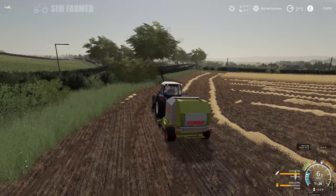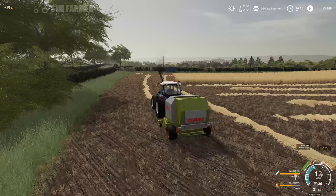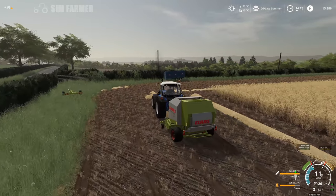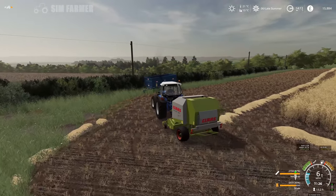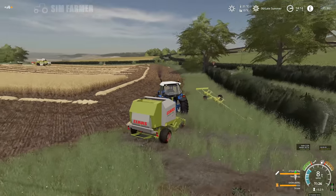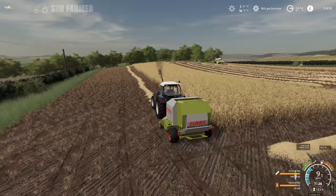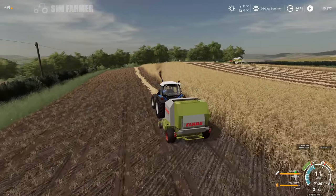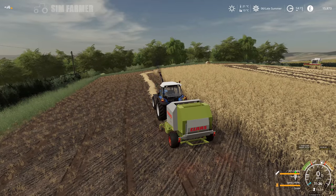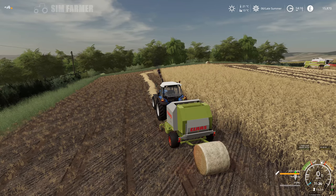My big problem with a lot of the production mods is that they end up just becoming too much about moving pallets. The physics on pallets are not great in the game anyway - I find moving, stacking, loading pallets quite frustrating. And then some of these production mods are ridiculously heavy on having to keep up with moving pallets to make it worth doing, so a lot of the time I end up putting the buildings in but then just kind of leaving them. I'm hoping it works in a way that it won't become a pallet moving simulator if you choose to go down the different production lines.